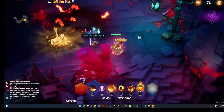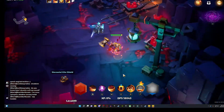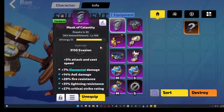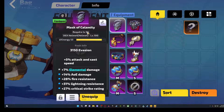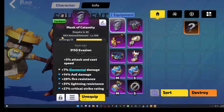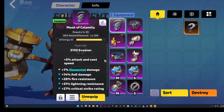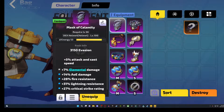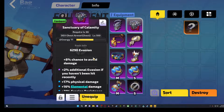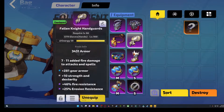Gear in Torchlight Infinite is designed around three different categories: item level, affix levels, and energy. Focusing on these three things can enhance your gameplay with any character. Item level is located on the info tile of the weapon, determined by the level of the map you're in, scaling with your character as you progress. Affix levels are similar to item levels, but represent the tier of the added benefit — every 10th level gained adds a higher variation of that affix.